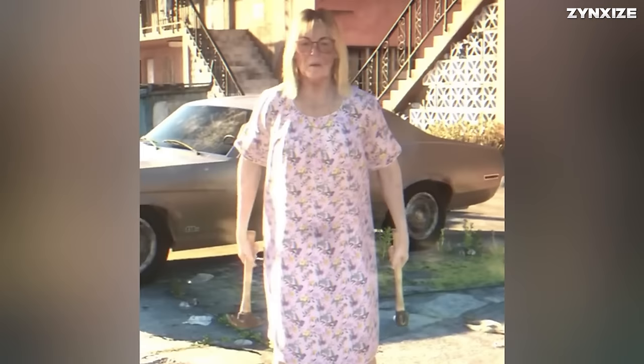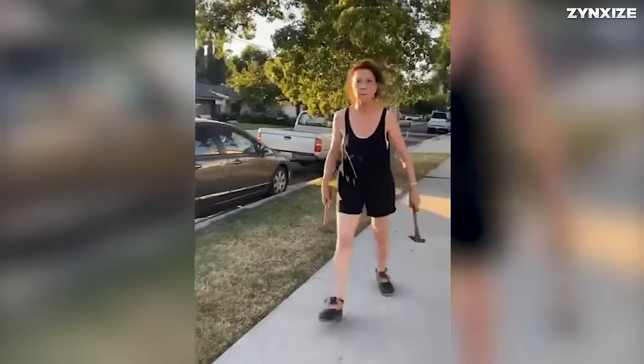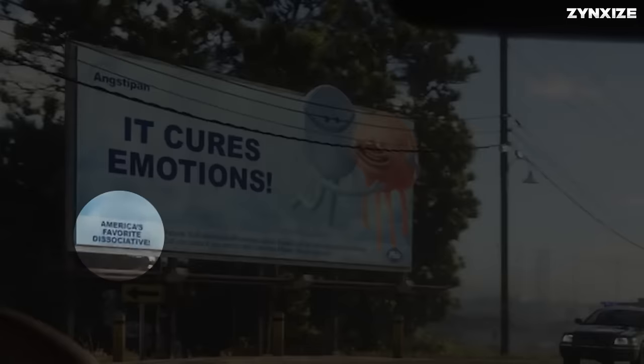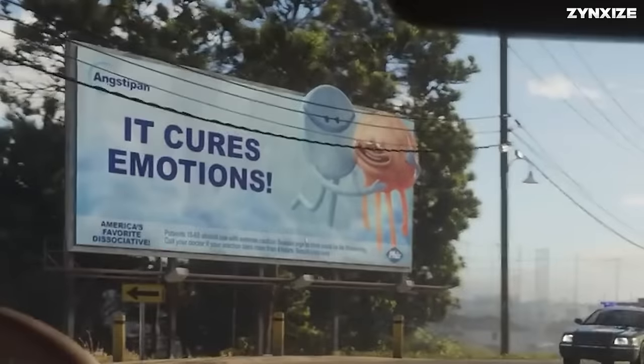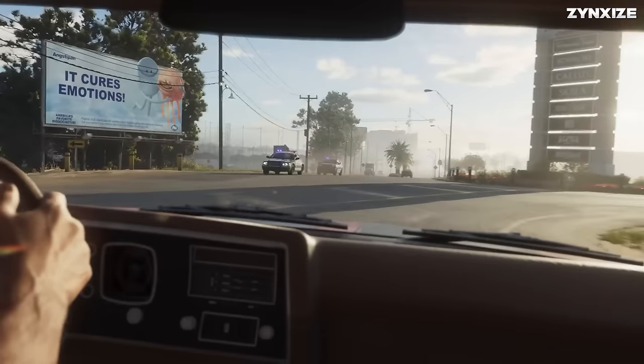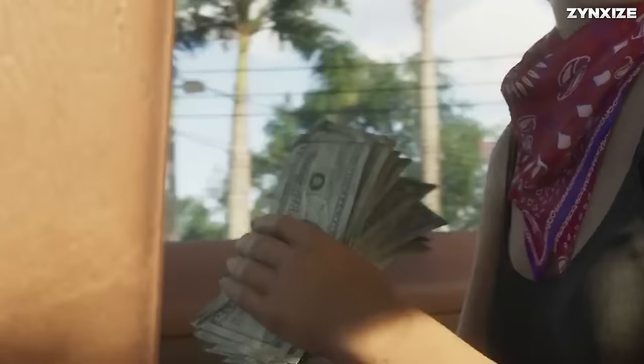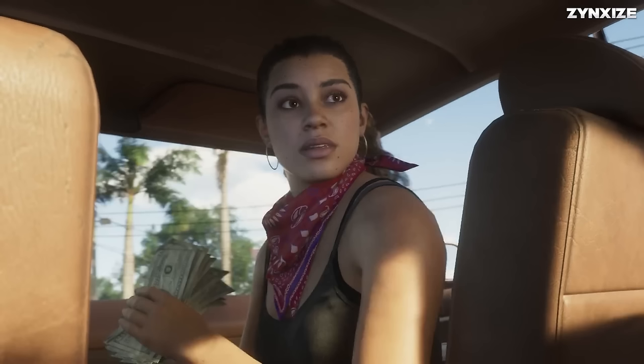A clip featuring a daunting woman wielding dual hammers directly references a viral video from Chatsworth, Los Angeles, depicting a woman going on a mini-rampage with hammers to drive away her neighbor. As this unfortunate individual hits the ground, a bottle of Cerveza Barracho beer — GTA's parody of Corona — is visible in his hand. A billboard humorously mocks America's peculiar pharmaceutical industry, showcasing an advertisement for Angstipan, America's favorite dissociative, which claims to cure emotion, yet warns in fine print that the sudden urge to think could be life-threatening. The sign at the nearby mall lists several new brands introduced into the GTA universe, such as Calus, Scala, and Alpha. Once more, we witness Rockstar's advanced technology with the wad of dollar bills Lucia holds, seemingly showcasing individually rendered notes.